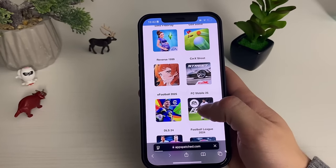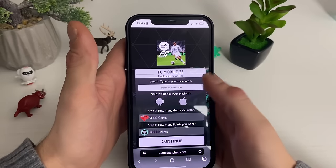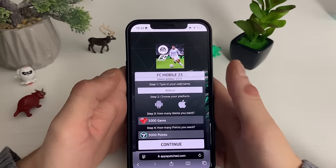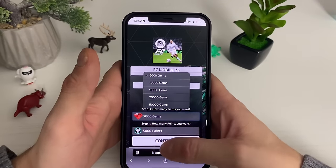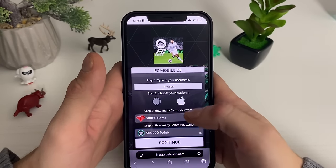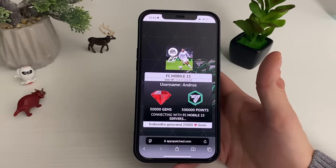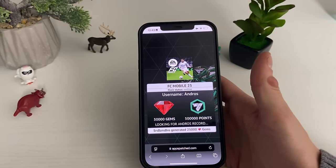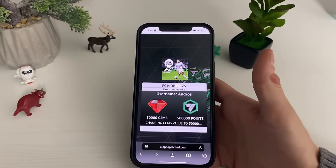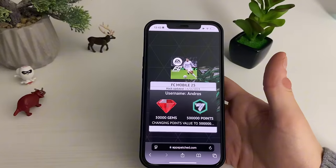Once I finish up all of this preparation, I will enter my FC Mobile 25 game to see if we got the free gems and free points. This should look like this — we will enter our username, select the platform that we run, then comes the fun part: free gems and free points. I will go for the maximum, click on Continue, and now it is checking. All of those steps were implemented by design, so please make sure to do exactly as your boy did.